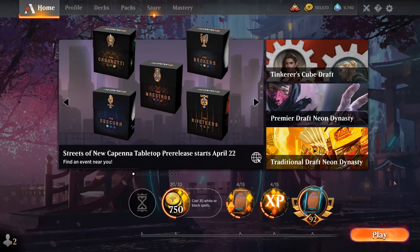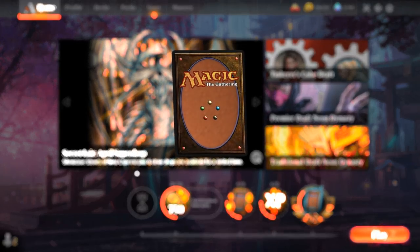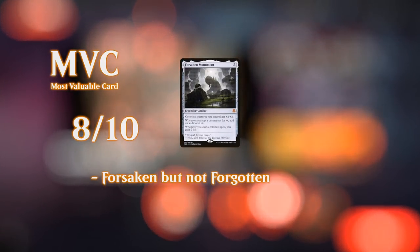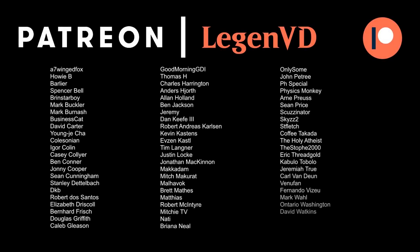Overall pretty satisfied with how this Mono-White Artifact deck played out. We got to see Forsaken Monument do some good work — helping us produce extra mana, pump up our creatures, and gain some life, which can be useful against aggressive decks. By no means a perfect Standard deck, but if you're into these kinds of artifact decks and are looking for a different twist, you might want to give Mono-White Forsaken Monument a try. That'll do it for today's gameplay — thanks for watching, hope you enjoyed, and as always have a nice day. Thanks to all my patrons for being part of the channel, and you can become a patron yourself today and decide the topic of future videos over at patreon.com/legendvd.